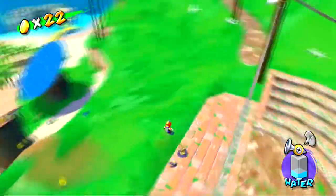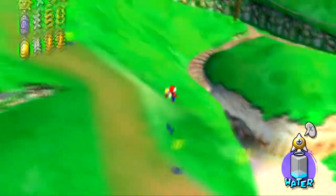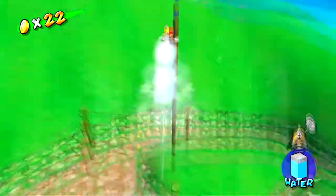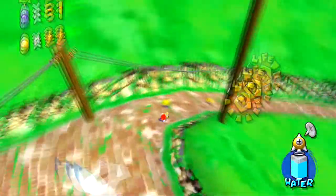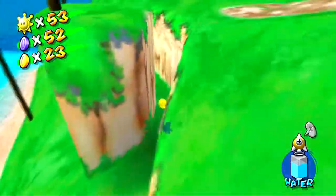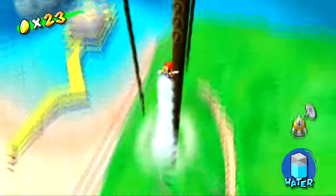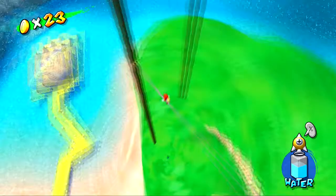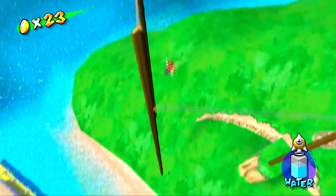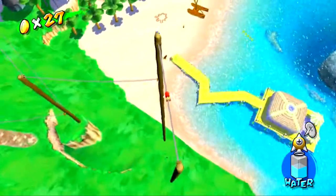There are two bluebirds in this area, so that's two blue coins right there. Birds in this game are very annoying to spray — when you spray them, they fly all over the place, moving randomly and erratically, making them very hard to hit. The bluebirds in particular give you blue coins, so anytime you see a blue bird, you want to spray them.